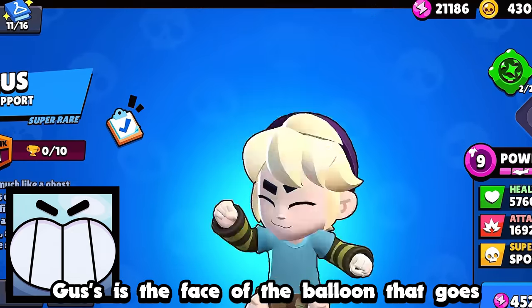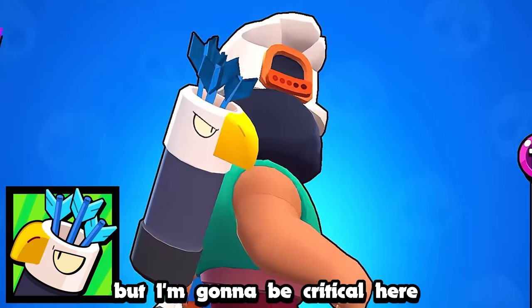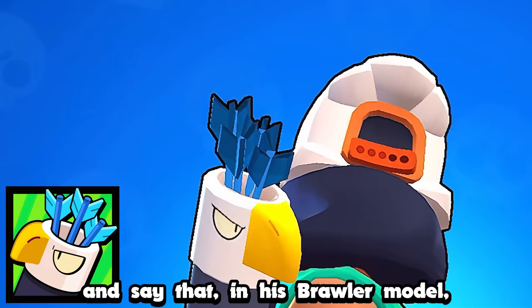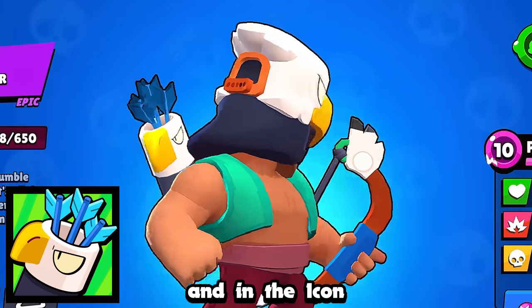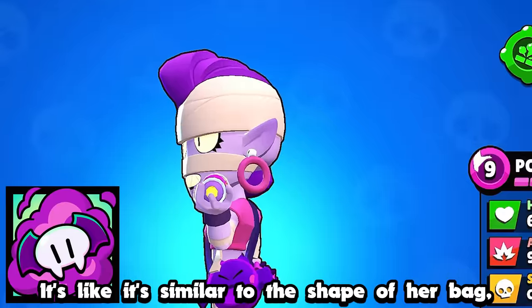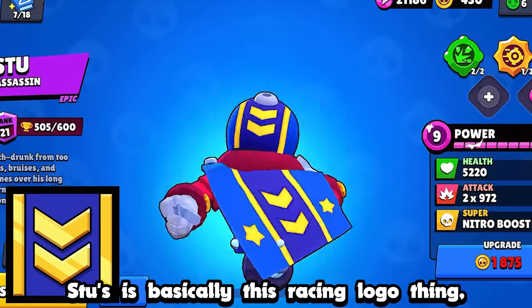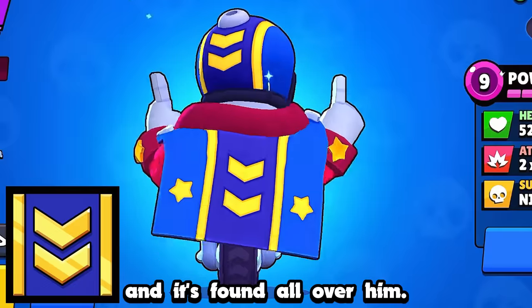Gus's is the face of the balloon that goes off-screen at the end of his animations. Beau's icon is some angle of his quiver, but I'm going to be critical here — in his brawler model there's four arrows, and in the icon there's only three. Emz's icon actually kind of stopped me; it's similar to the shape of her bag but it's coming out of her perfume smoke. Stu's is basically this racing logo thing, and it's found all over him.